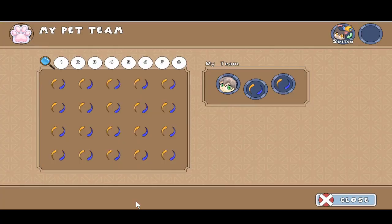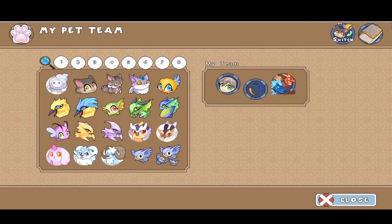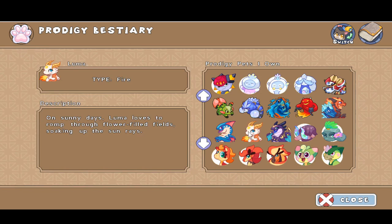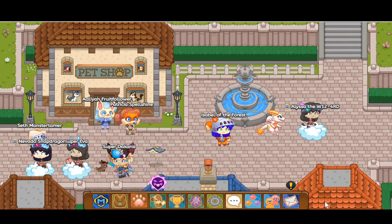Another place where you can find the description is your pet team. Click on the Prodigy bestiary, then head all the way down since Luma is an epic. You can find the same description there: 'On sunny days, Luma loves to roam through flower-filled fields, soaking up the sun rays.'